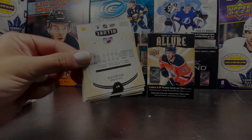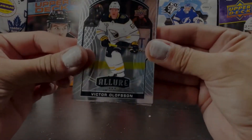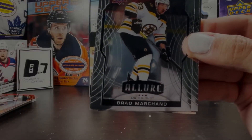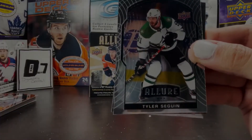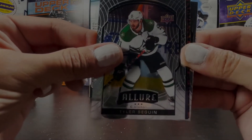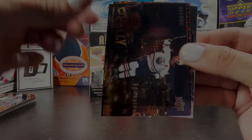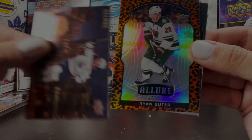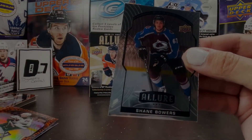We got a Victor Olofsson. Brad Marchand. Tyler Seguin. A Connor McDavid leopard print. Bryan Rust. And a Shane Bowers rookie.